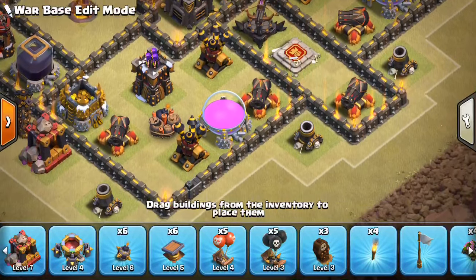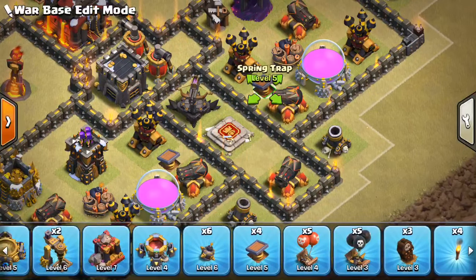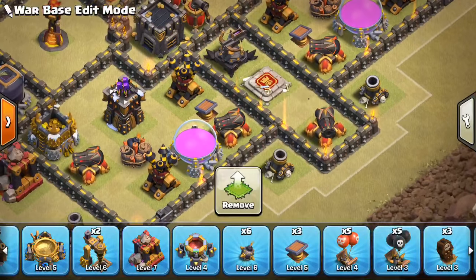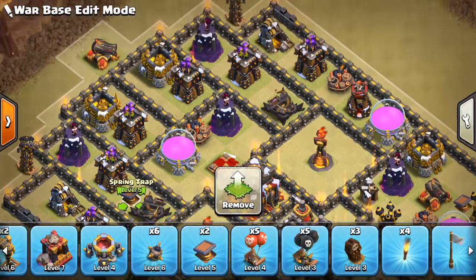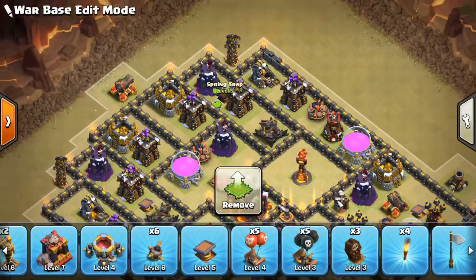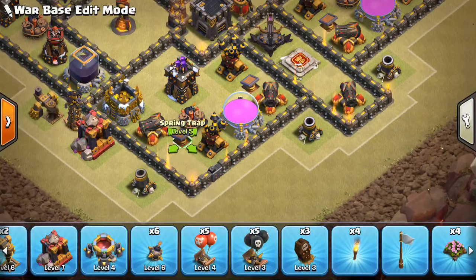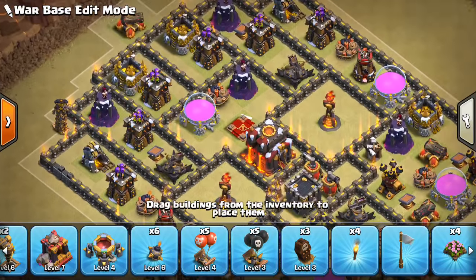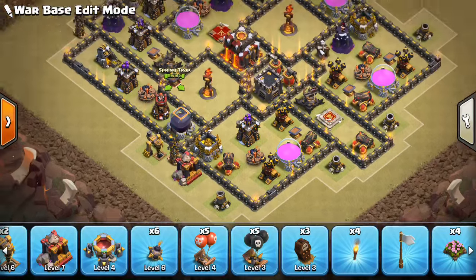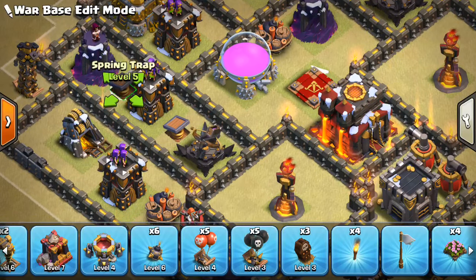Spring traps—just same thing with giant bombs, put them all around the base. We'll put one there. This base actually has a lot of great spring trap locations. We can go heavy down here if we want—let's put three there, then a couple here, one there, and we can throw the last one down here if we think this is where they're going to come from with some kind of ground attack. Otherwise you can also just throw them up top. Let's do three on each side—we'll put three up here as well. Move that over one, between these two buildings. Typically though it's better to put them in the bigger compartments because there's more of a chance troops will go through.